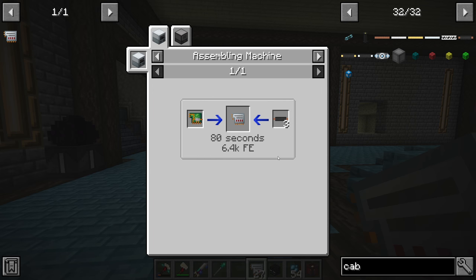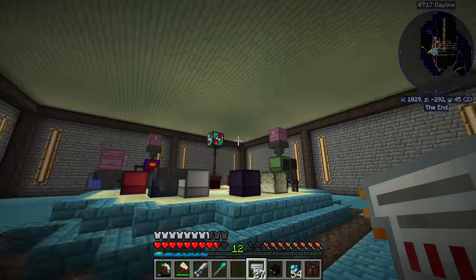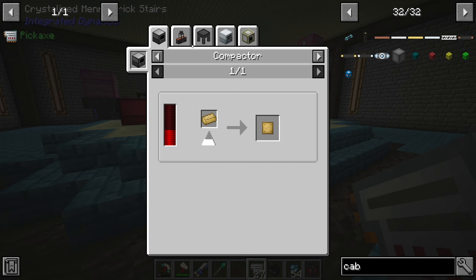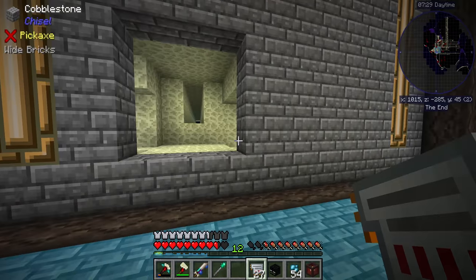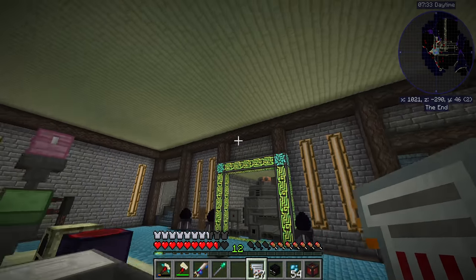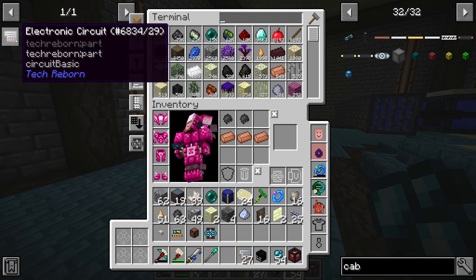For plates, I'm more inclined to make the plate bending machine from Tech Reborn because we can put overclocking upgrades in it to make it faster, it takes up a lot less space than the metal press, and we don't have to run cabling all the way out to the metal press where there isn't really any cabling at the moment.